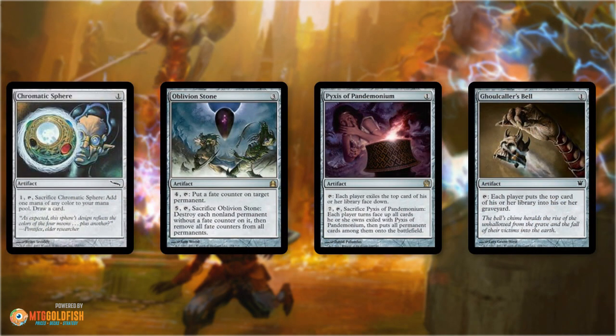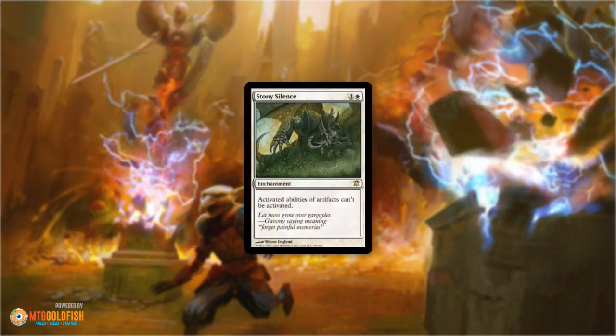However, those cards aren't that great against Tron, another big artifact deck with Chromatic Spheres and Oblivion Stones. They're okay but not insane against Lantern Control with Pyxises and Ghoulcaller's Bell. You have another option: Stony Silence. It's not an 'I win' against affinity — it's very good, but I've definitely resolved a Stony Silence against affinity and still embarrassingly lost to Signal Pest beating down with Ornithopters. However, Stony Silence is also very good against Tron, where Shatterstorm is almost unplayable, and better than Shatterstorm against Lantern Control.